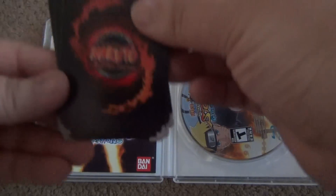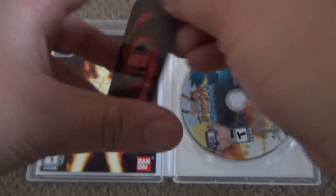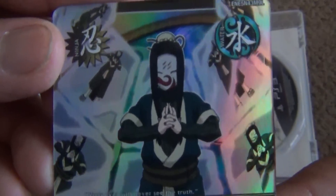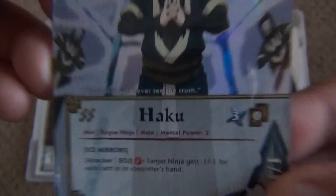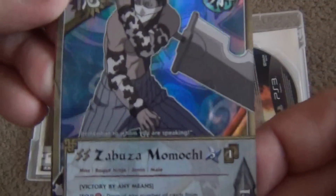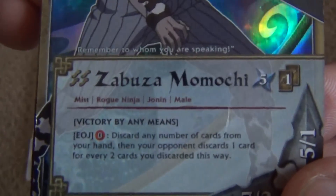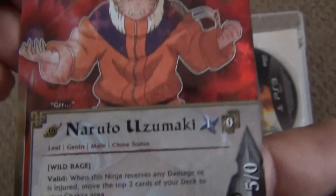Comes with three cards — let's see, here's the back, that's what it looks like. Oh, we have Haku! And Zabuza Momochi — okay. I don't even collect the cards but whatever. And this is all foil background. And of course Naruto.